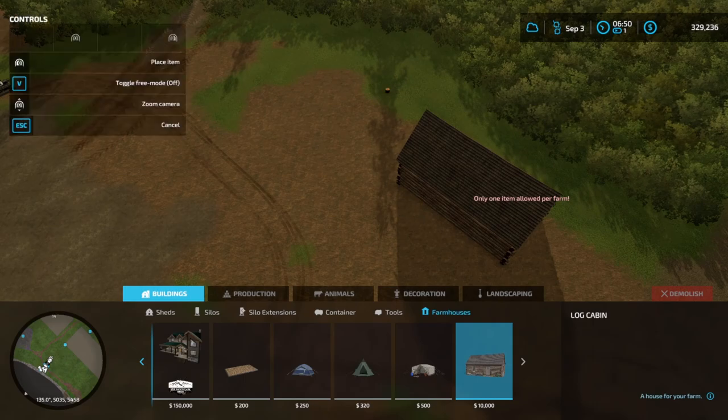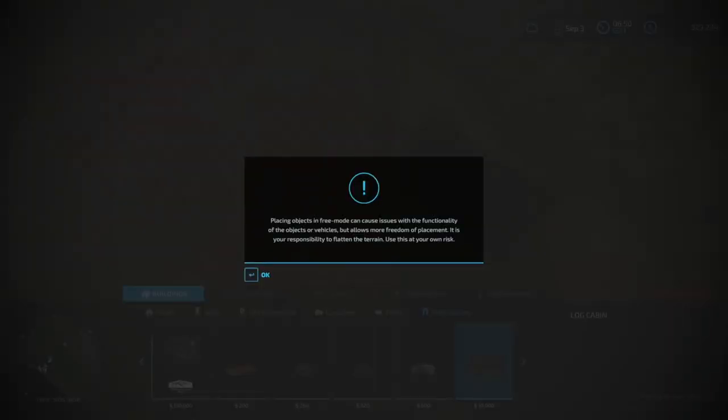All I need is a kitchen, a bathroom, a living room, and a bedroom — that fits a 128-inch TV and my computer. And I'm happy.